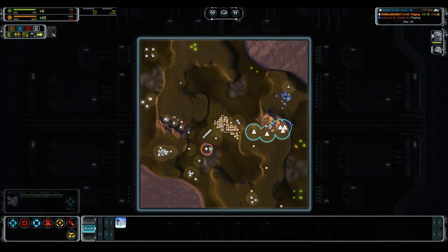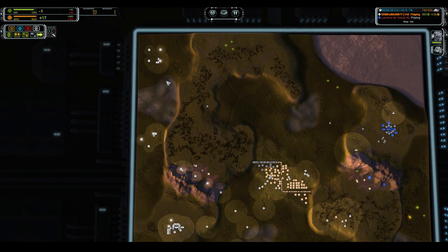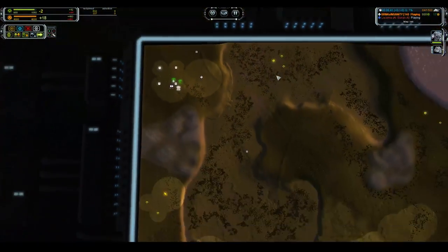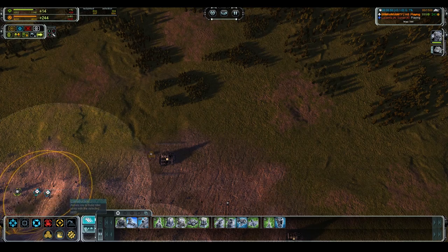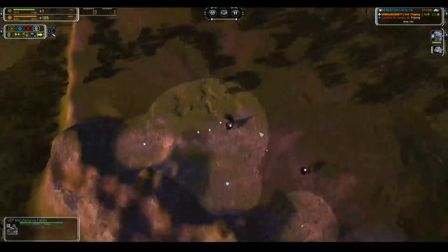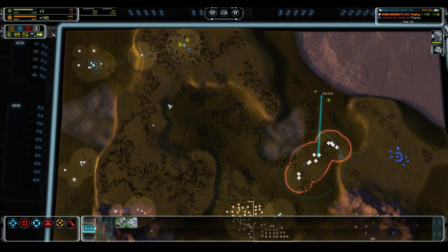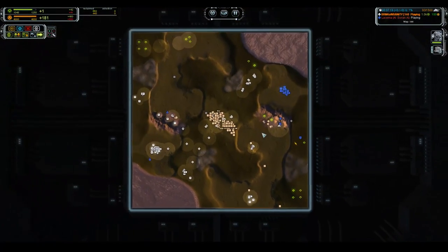We're hemorrhaging mass again so let's upgrade tank production. You can see we're in control of the air easily — four interceptors and the opponent has none — so I can safely skip anti-air units and go 100% tanks to hold. Let's do tanks on repeat in the north as well. An AI opponent is not a difficult opponent but serves well enough as an example. Another T2 mass extractor — so now back to faction versus faction discussions.